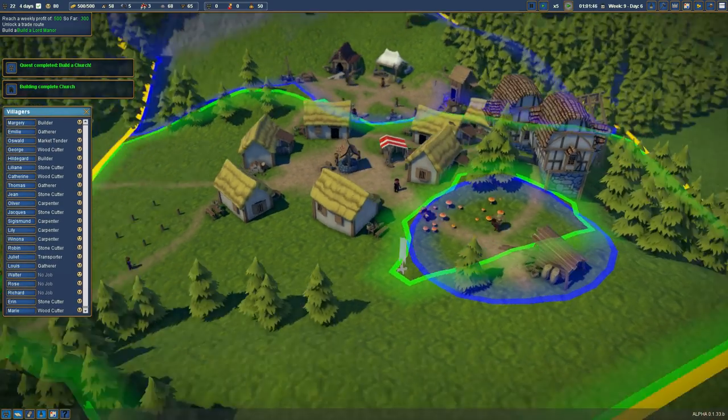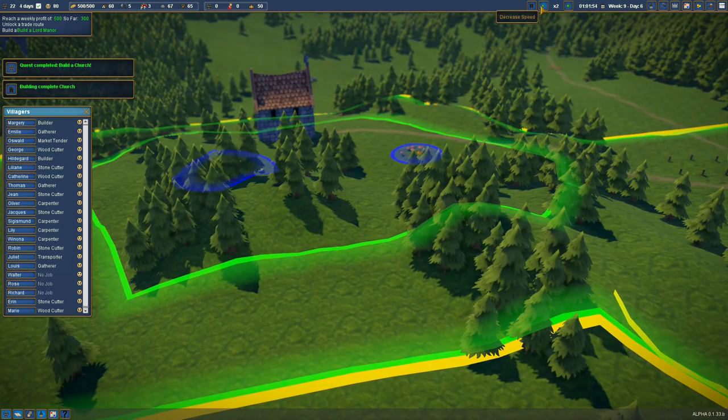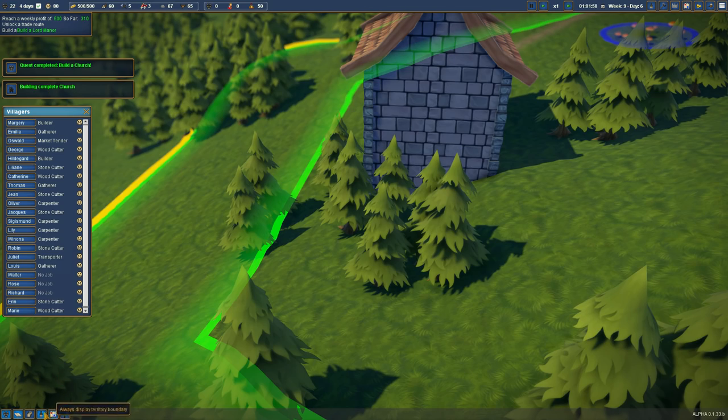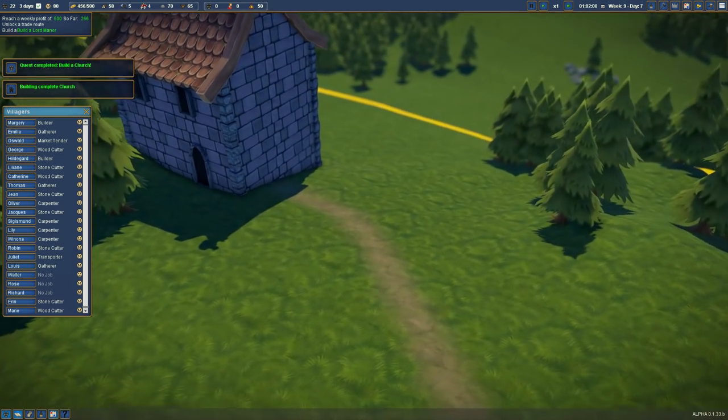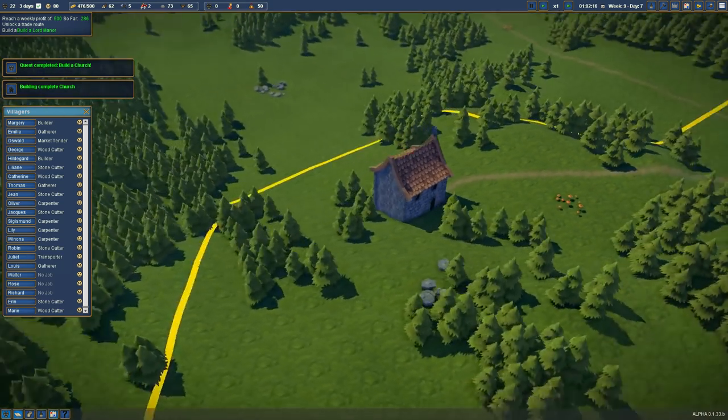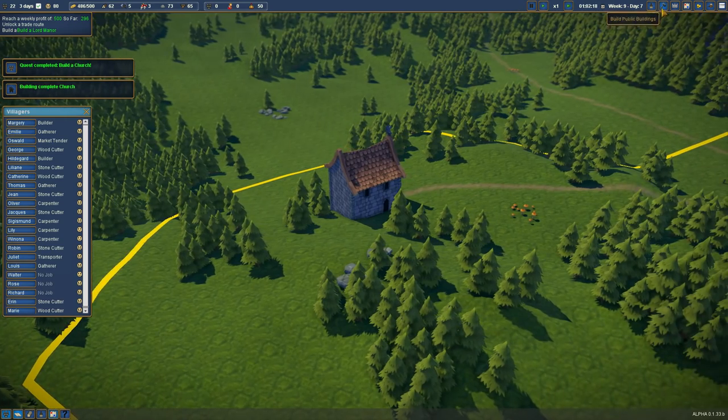Quest complete — build a church! Let's go and have a look, let's slow things down. Hooray, there it is! Piety coming soon is improved by having religious buildings. Fealty — so that is like allegiance to the people looking after you. And labor. They're not actually doing anything at the moment but that is cool.